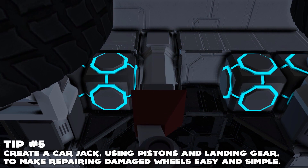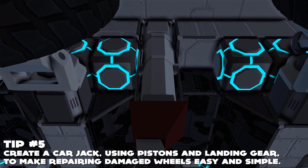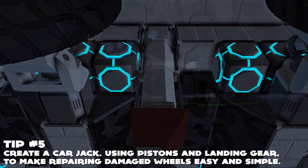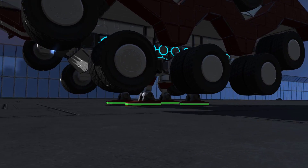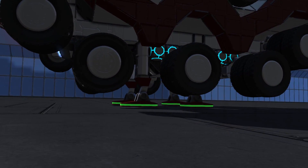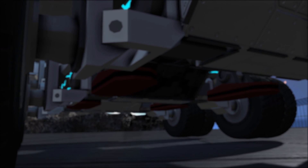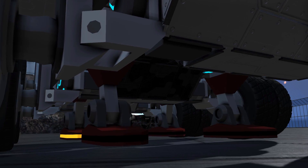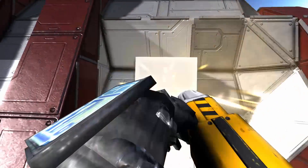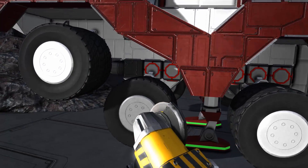Tip number 5, adding on to tip number 4: a great feature to add to your car is a car jack. You can create this by using pistons and landing gear, and attaching them to the underside of your ship. So if a tire gets destroyed, all you have to do is activate the pistons, lock down the landing gear, and now your truck is lifted enough that you can simply grind away the spare and re-weld the new wheel. Good as new.